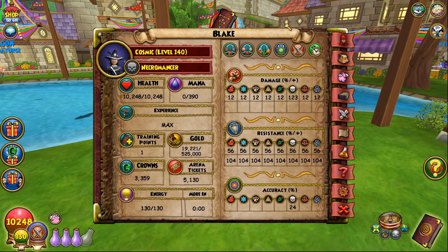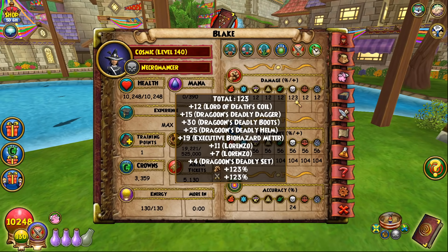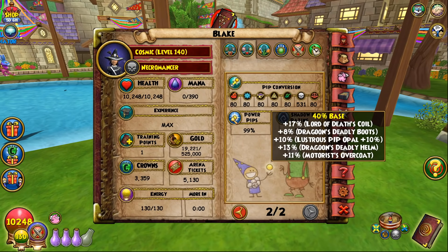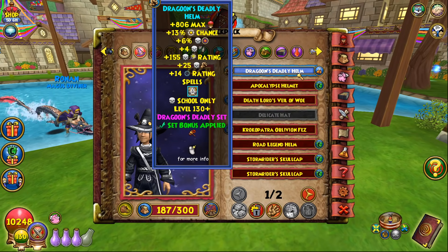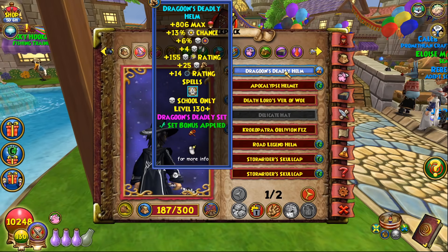In today's video I've got a pretty wild match for you guys. Let me show you the setup I was rocking — I wanted to try a bit of an aggro build. My resist is a little bit lower than what typical deaths run, and that's because I'm using the dragoon hat. But other than that the stats are pretty solid: solid damage, really good health, good accuracy, very nice crit and block, really solid pierce for a death, solid pips, amazing shadow rating with decent pip conserve.